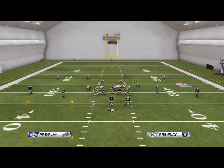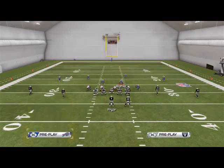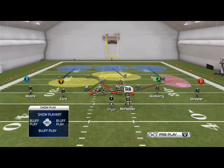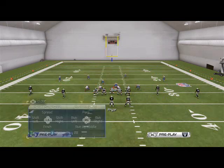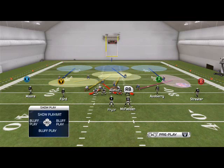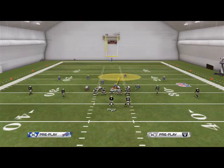We're going to put Alonzo here into a hook zone. If you guys remember the first setup, we like to spread our E-line, user him in the A-gap, and this is going to work perfectly.